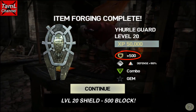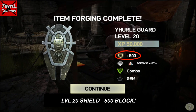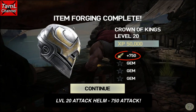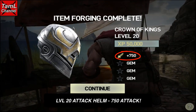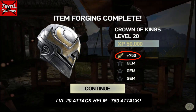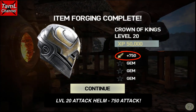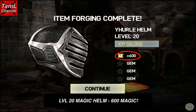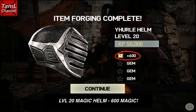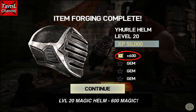With the shield you'll get 500 block points regardless of which shield you get to level 20. With the helmets they change: the attack helmet gives 750 attack at level 20, and the magic helmet gives 600 magic. I'm not sure about the health helmet — I didn't do one of those — it will be either 750 or 600.